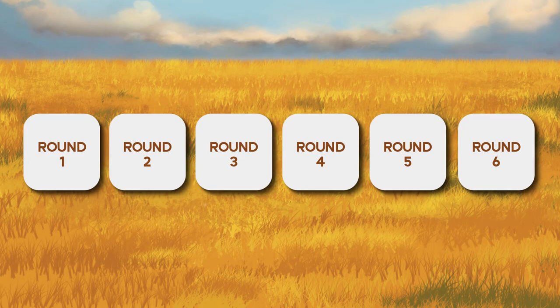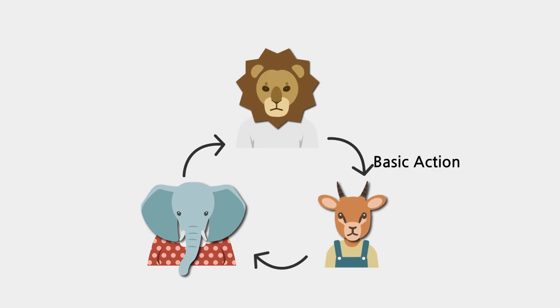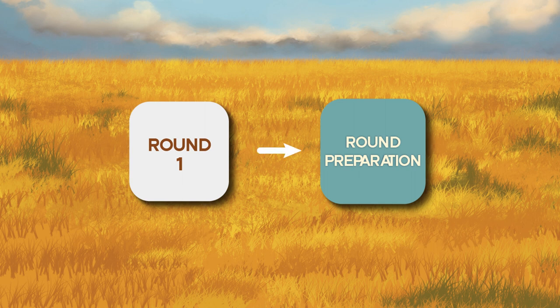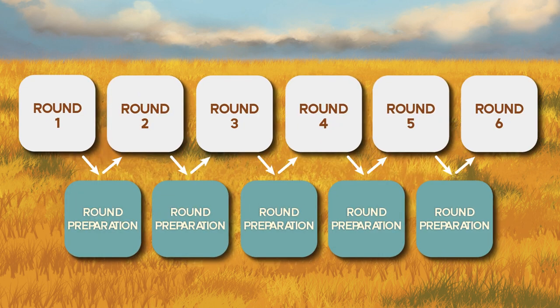There are a total of six rounds in Wild Serengeti. During each round, you perform one basic action in turns. Turns continue clockwise until all players have passed, and the round ends when all players have passed their turn. When a round is completed, a round preparation is required before the next round can commence. Once you've finished round six, the game is over and the player with the highest documentary score wins.